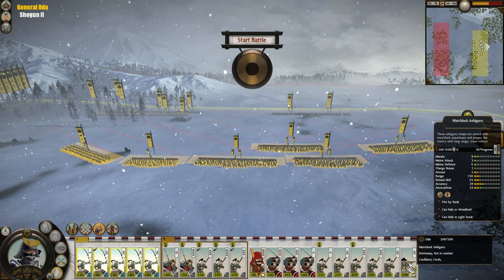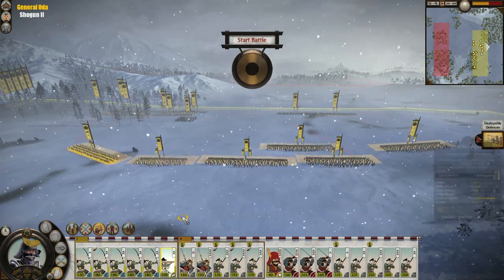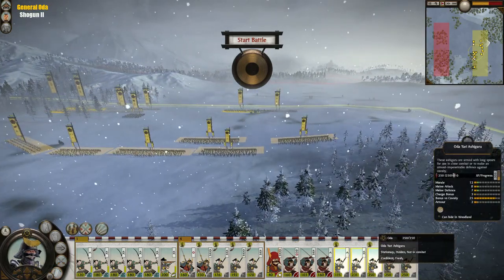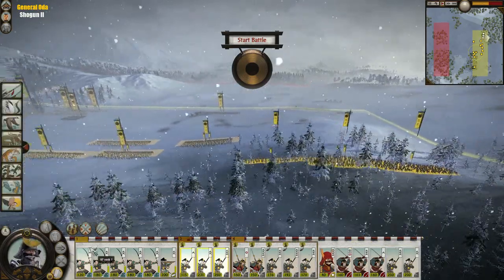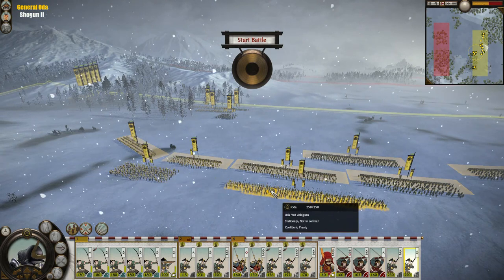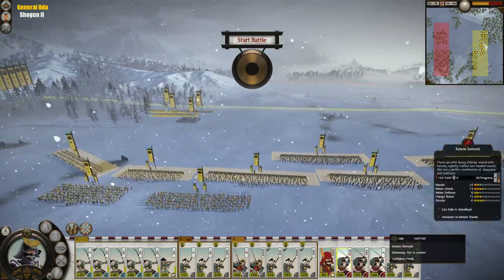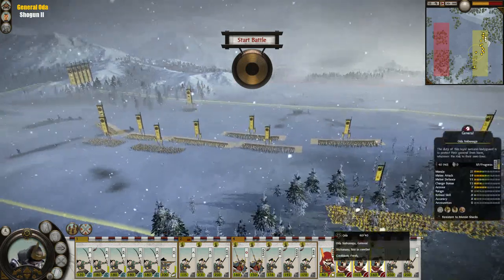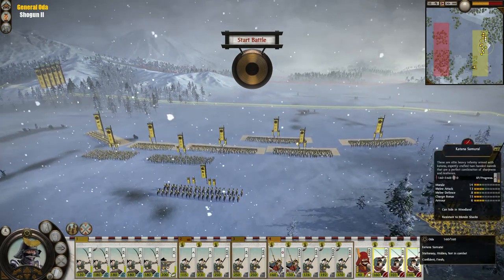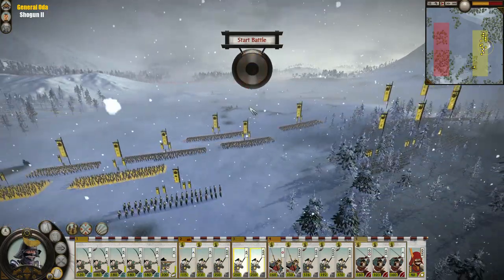Alright, so that would be the next unit. What is going on? Group one — thank you. Keep some units here, keep some units right here between the different ledges. Keep those guys hidden — that'll be a good deal. These guys will be here. Alright, so we have one, two, three... and start.